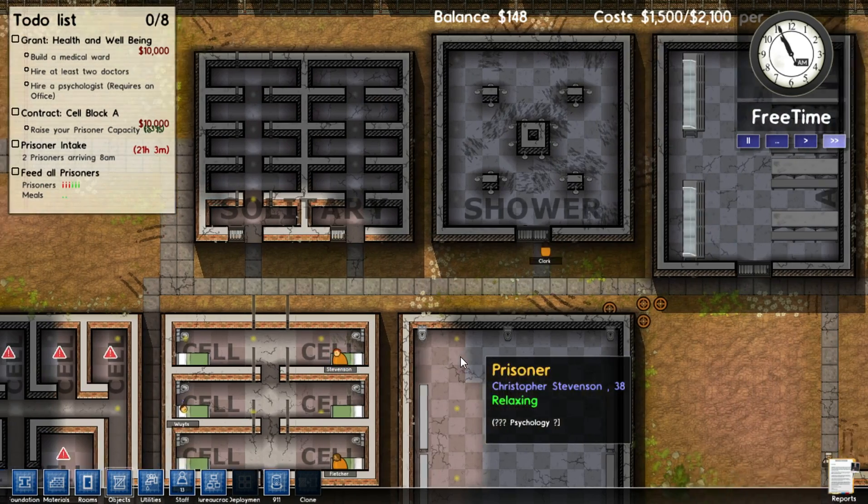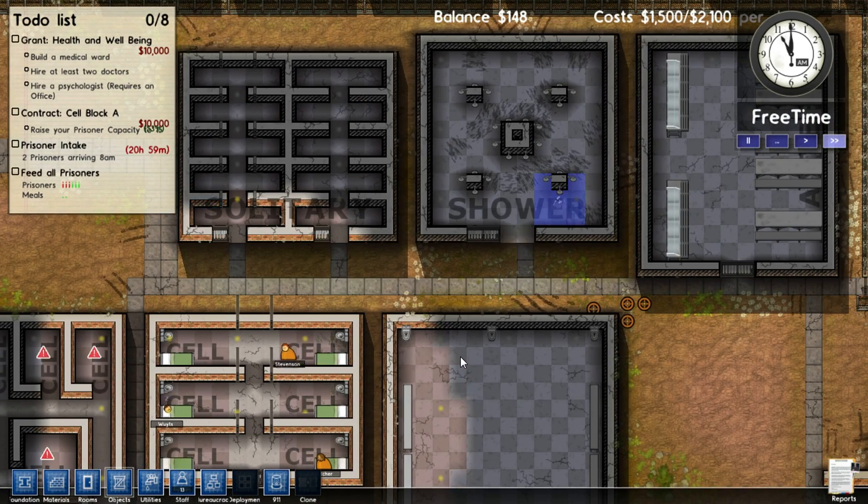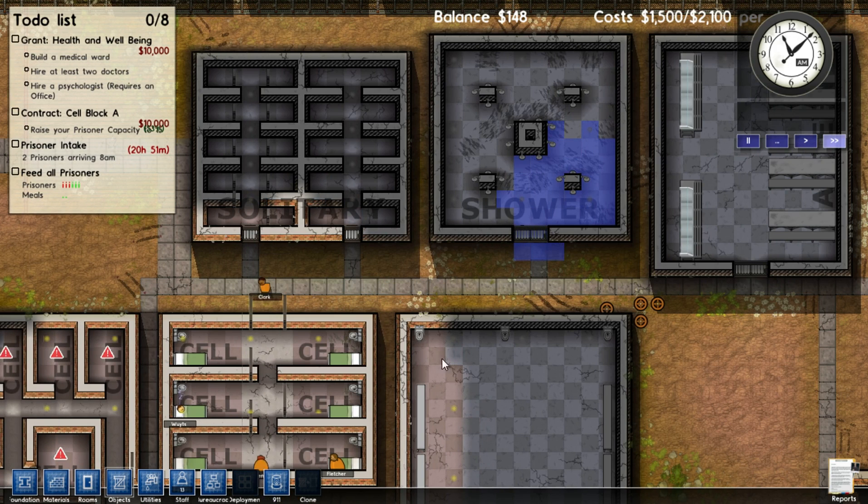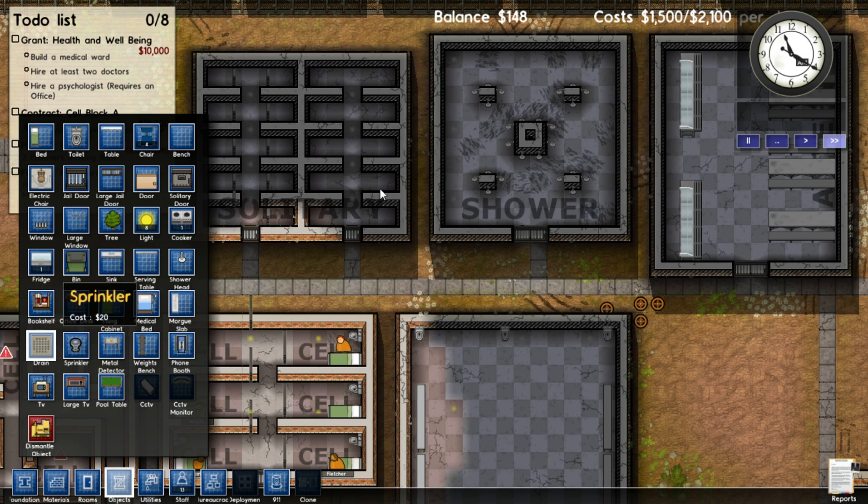Where's he going? Let's move in the shower now. Okay, I need to put a drain in there. Objects. Drain.